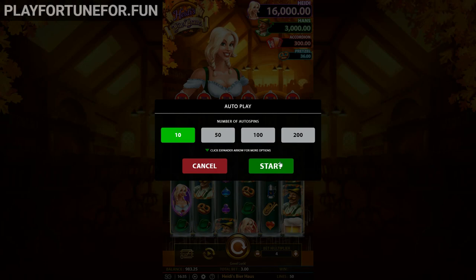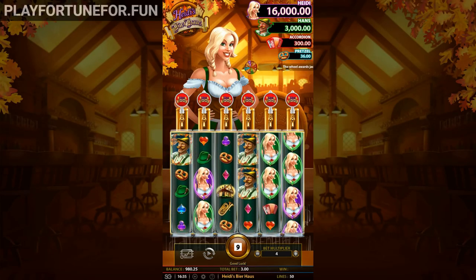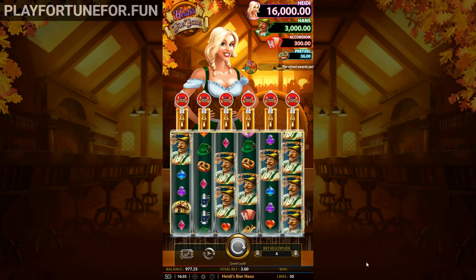Or you can unlock a free spin round. A free spin round is triggered when your reels land with 5 or more Heidi symbols appearing. Each Heidi symbol gives 5 free spins, and each additional Heidi symbol after that gives another 5 free spins.